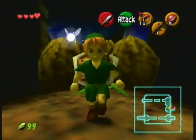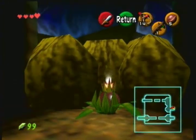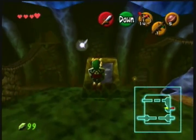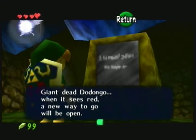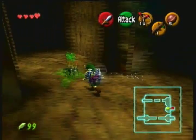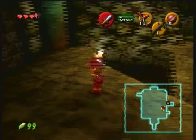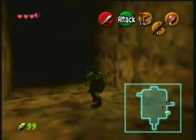Like in the Great Deku Tree when I accidentally dropped down and had to go all the way around again — I did it really fast. And in this dungeon, it's the same thing. Now we're in this room again. There's that caged door. Now we have a bomb flower, which we can easily make it to. Bam! Time to go into the other side of this dungeon.